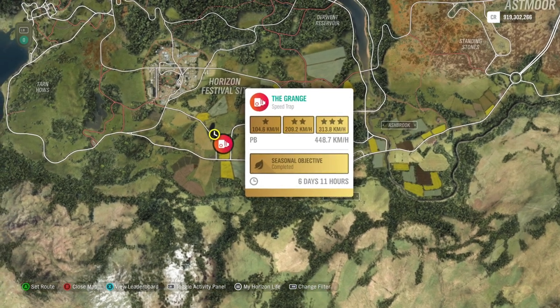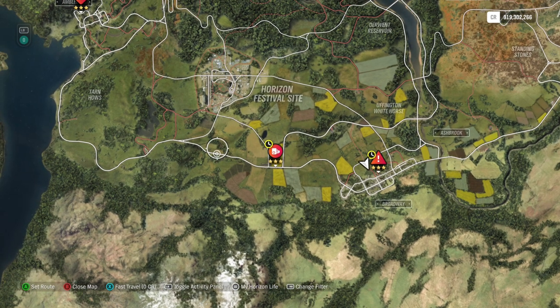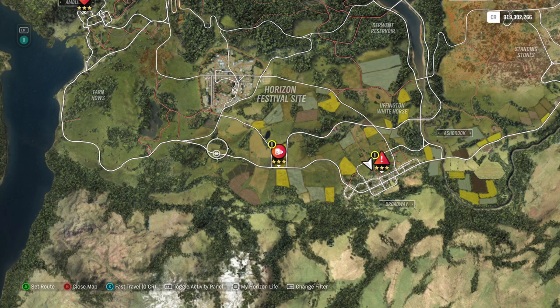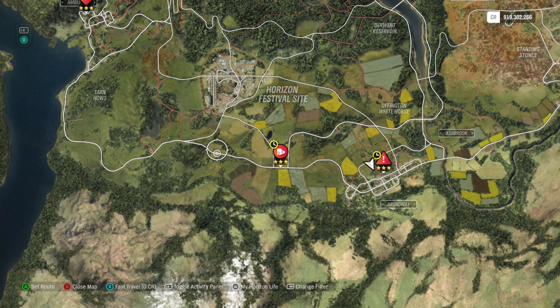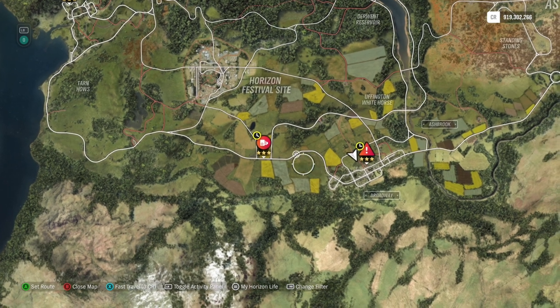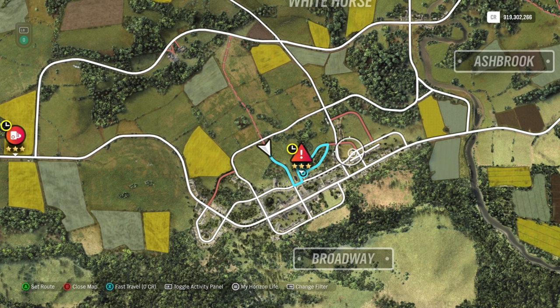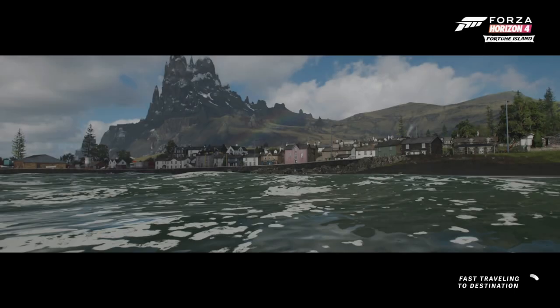Now let's go to the stunts. This first one I already did for the Forzathon with the BMW M5 — you just need a certain speed. If you start here you can hit this one and also get the Forzathon at the same time.